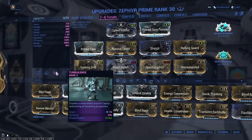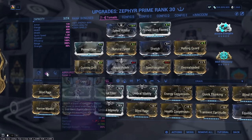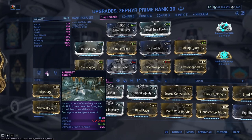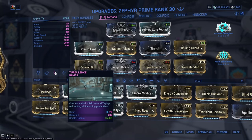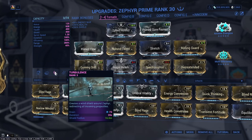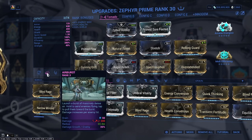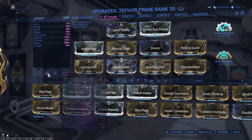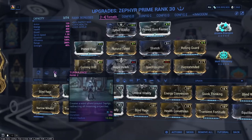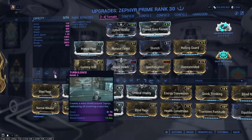Range scales on Airburst, range scales on Turbulence, and range scales on Tornado. The concept is to pull all enemies in towards you and max out Turbulence so that any projectiles or hits aren't going to hurt you. Melee users may get free occasionally, but you'll be crowd controlling them with Airburst, which is fantastic. At this point nothing's going to touch you — great defensively and offensively.